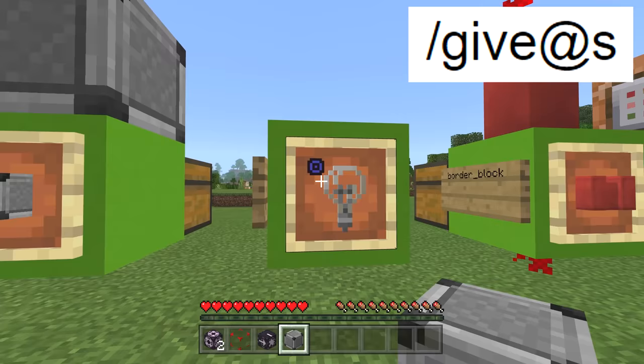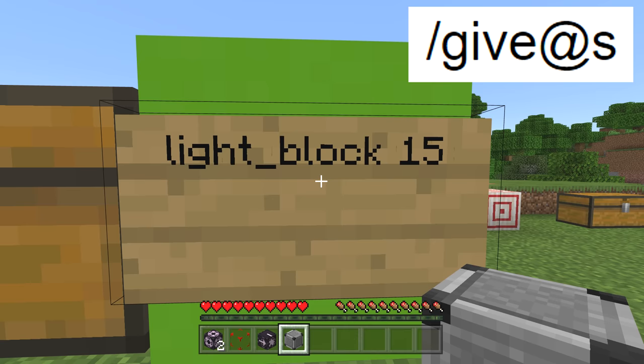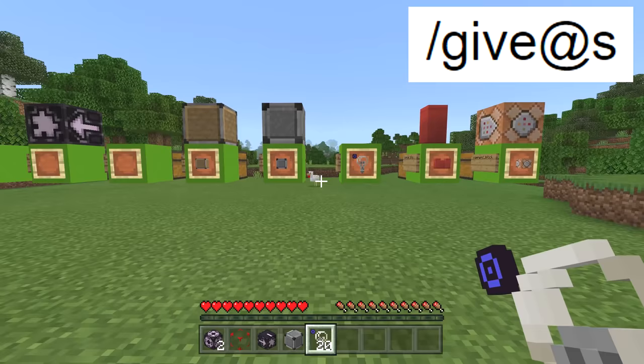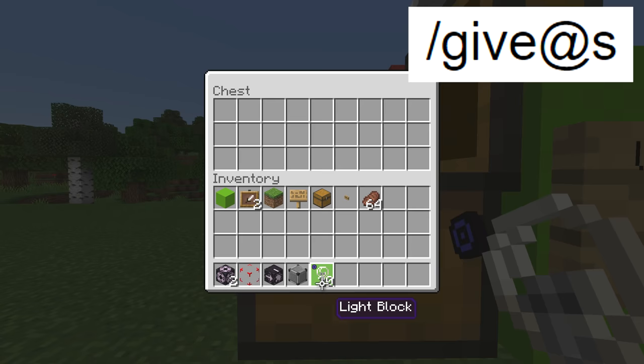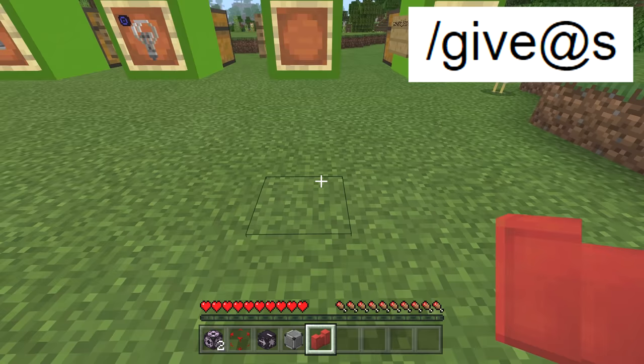Light blocks: I haven't gotten the exact command perfectly right, but it will give you 15 light blocks. There is a way you can modify them to emit a specific amount of light — light blocks can be set to a power between 1 and 15. Border blocks: you can see what we have here is a border block. Once we switch to creative mode we'll be able to place it.